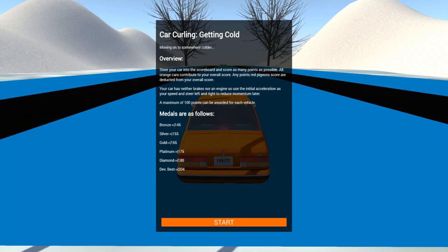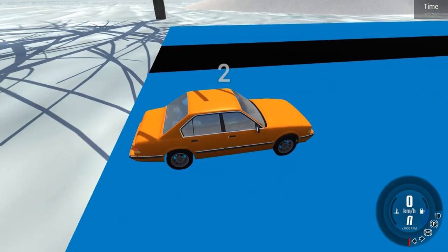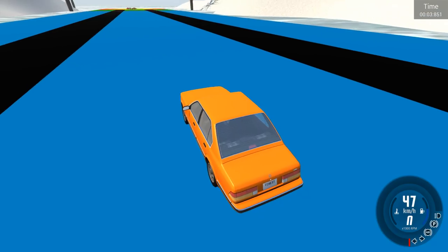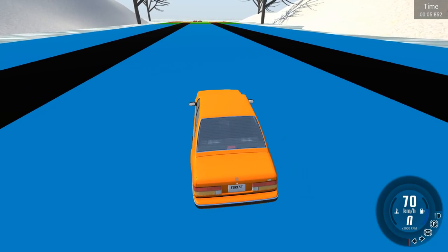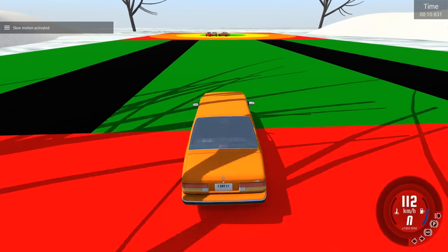Let's move on now to the next one — car curling, the great Canadian pastime. Moving on to somewhere colder, oddly fitting. Steer your car into the scoreboard and score as many points as possible. All orange cars contribute to your overall score, and any red pigeon's score is deducted. We know how to play curling — you want to get as close to the middle without hitting your own pieces. My question is: is this slippery? Whoa — this is actually really slidey!